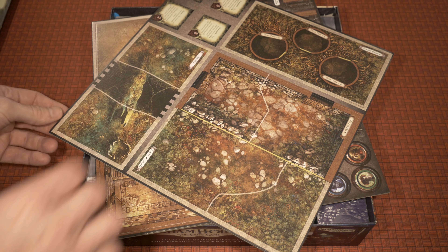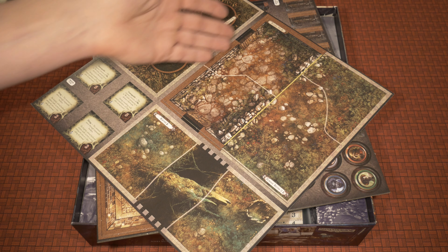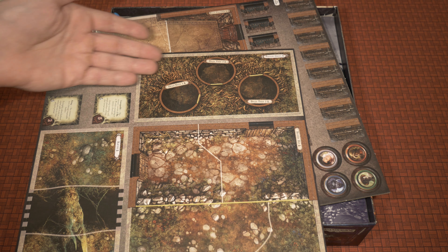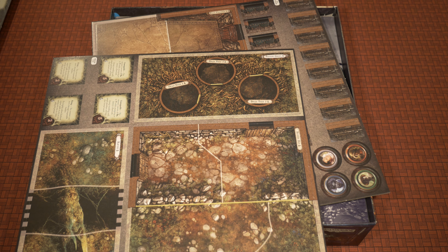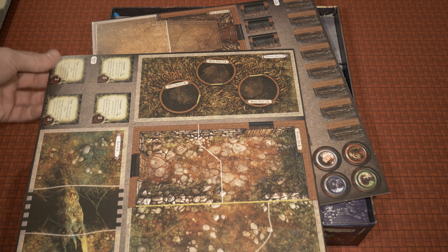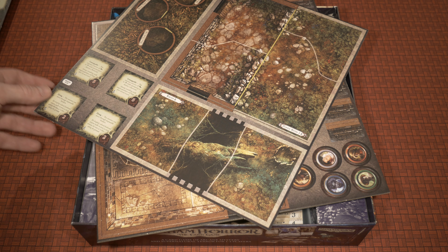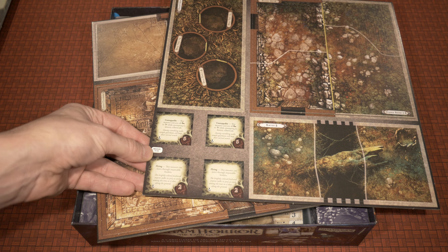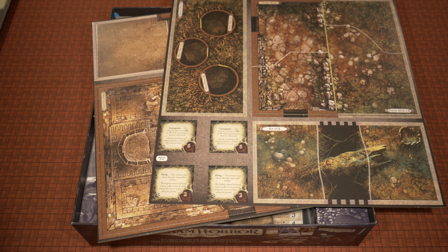Flipping to the opposite side of that tile sheet reveals the ruined hut with a door, jungle ruins, and the very interesting hollow grove with dead trees 1, 2, and 3 — it looks like you can actually go inside them, suggesting a major scenario element with multiple sealed-off areas. The ravine is absolutely beautiful, broken into three sections with a log to walk across. The back of those monsters features keywords including flying and unstoppable.